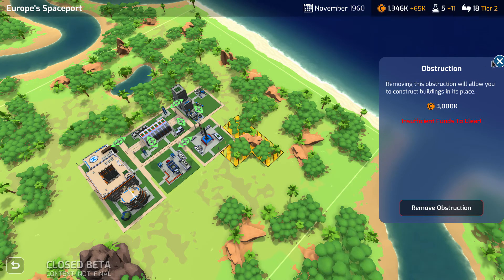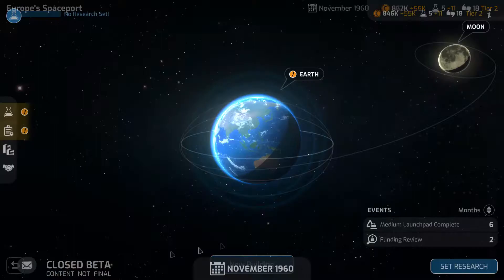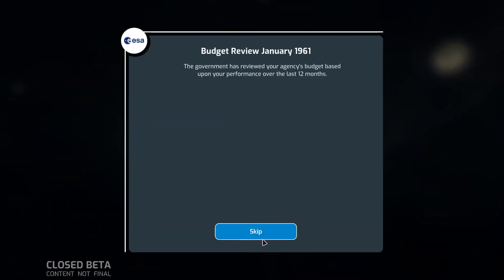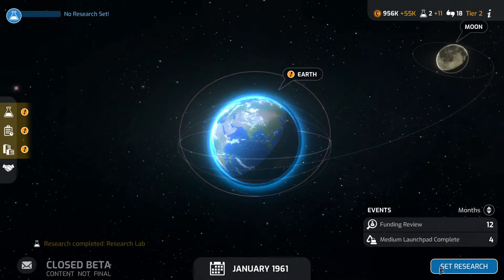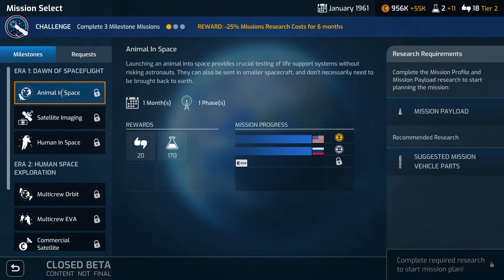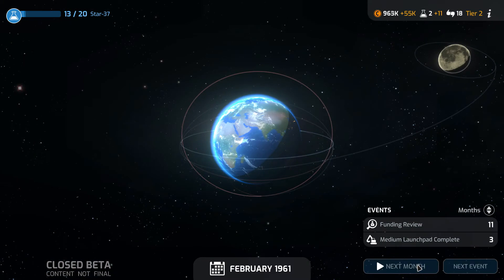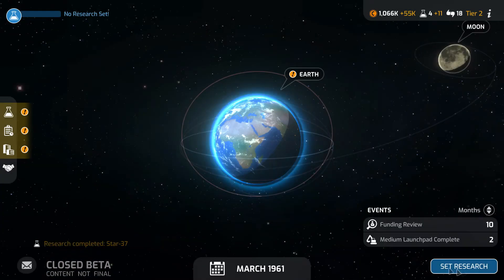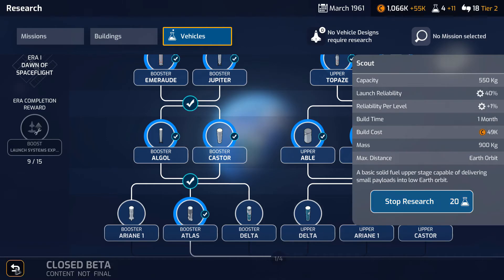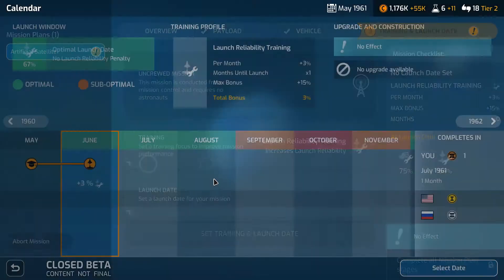One suggestion: when you place a building, it would be good if the cost of placement already includes removing trees or other obstacles underneath it. That would make the game easier to manage. Also, ideally removing trees should have consistent pricing, or at least vary based on the amount being cleared. And it might be nice to have separate research categories for vehicles — like rockets, fuels, boosters — rather than having them all in the same category. Just my two cents!